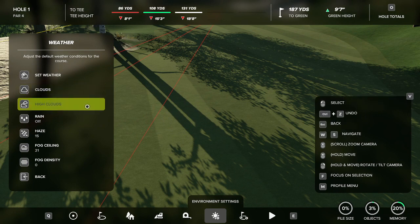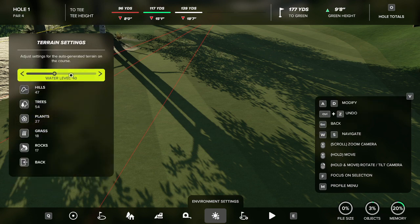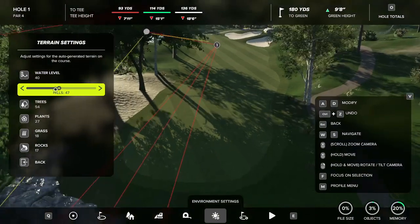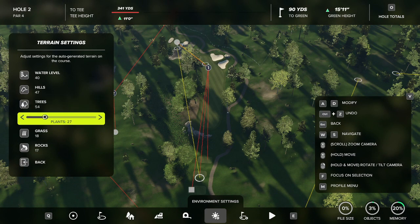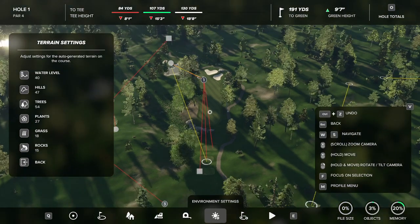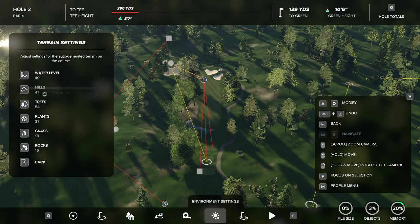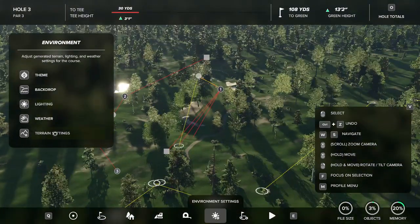The final section is terrain settings. I wouldn't mess with these after you've already created your course, because it's just going to create clutter. For example, adding more rocks will scatter a bunch of rocks around the world and cause more problems. Same with trees, and changing hills will alter the entire layout of your land — I would never touch any of this after the course is built.